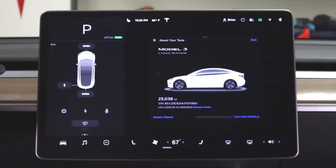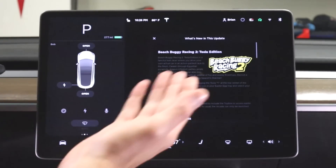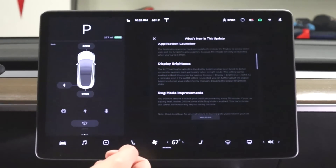We just got it, it's late, it's dark - I'm gonna try to light this up as much as possible without a glare on the screen. Let's go over what's in this update and hit the release notes. There's Beach Buggy Racing, a new app launcher, display brightness was on from before, and there's dog mode improvements.